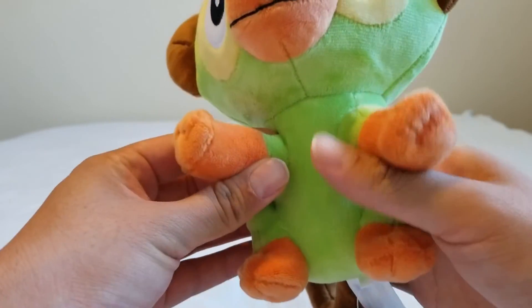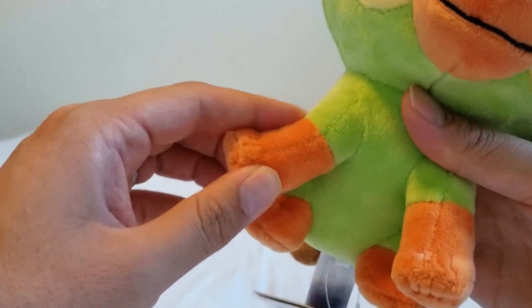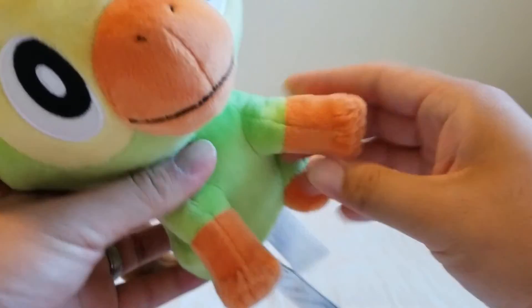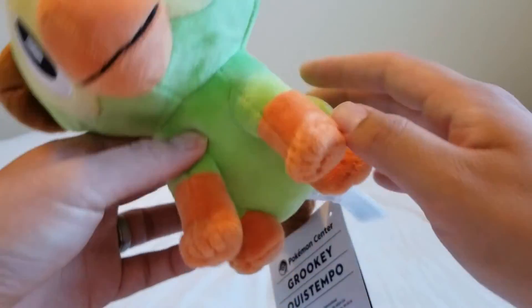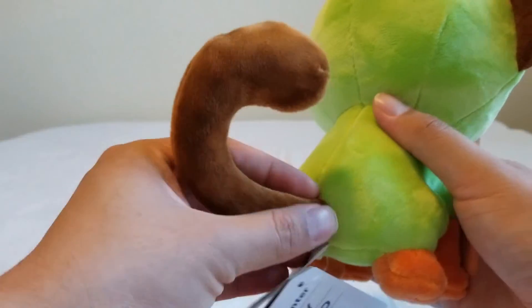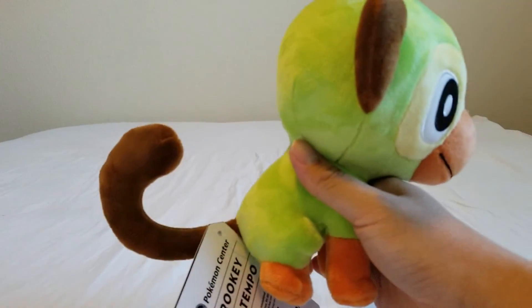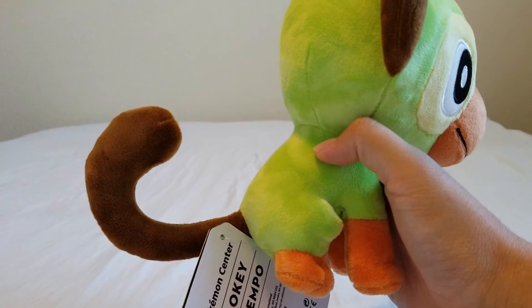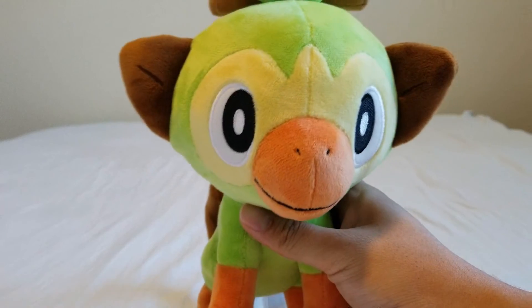His hands and feet are orange. The orange comes all the way up to his arms right here, and also the same thing with the legs — the orange comes up for the legs. And on the back, Grookey has a long tail. This is really useful for Grookey to climb trees, pick up things, and whip his opponent, or for anything else that this little guy can think of.